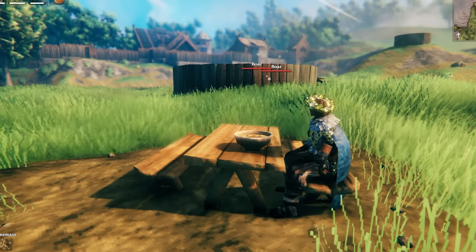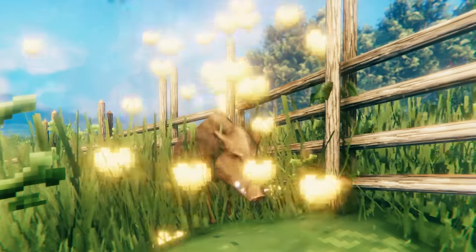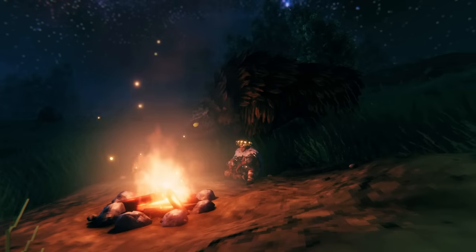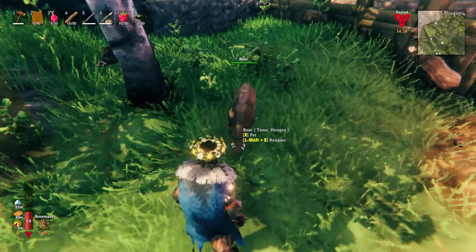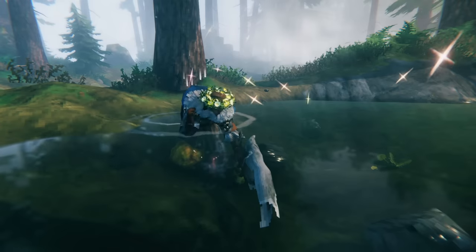Once a wild animal is tamed, you'll get a message pop-up on screen and little hearts will come out of the animal. This newly tamed animal will join the player's faction, which means it won't attack you or any of your other tamed animals. You can also now pet it and change its name with left shift and E — so that when it's inevitably killed by a mob, you really feel it.